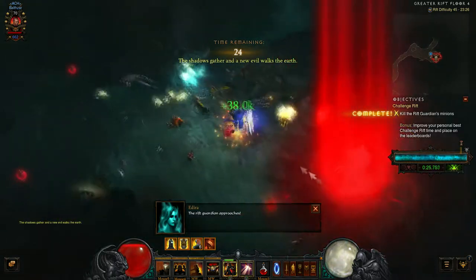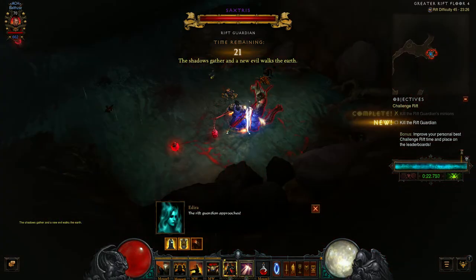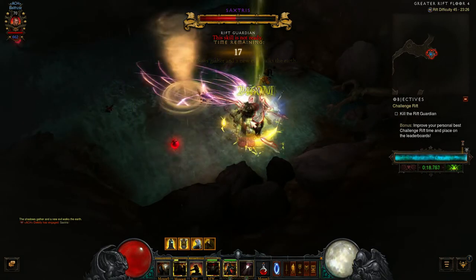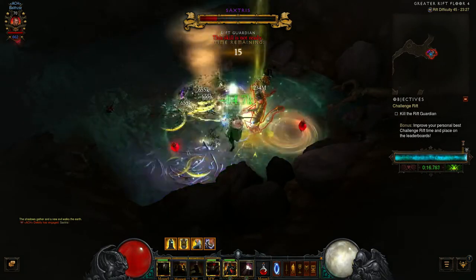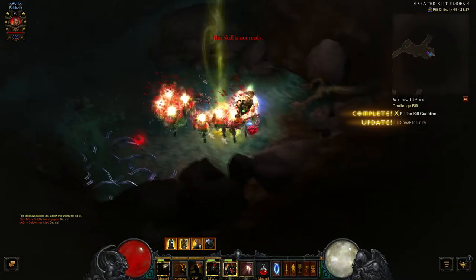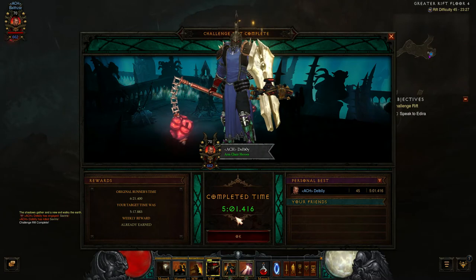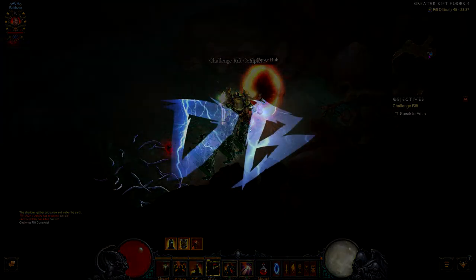With the Rift Guardian popping, hit him with absolutely everything — Akarat's Champion, Punish, and Heaven's Fury — and he dies fairly straightforward. This is an imperfect run. I did five minutes and one second on my best attempt, so you're about a minute and 20 seconds off that time with a six-minute-21 run.